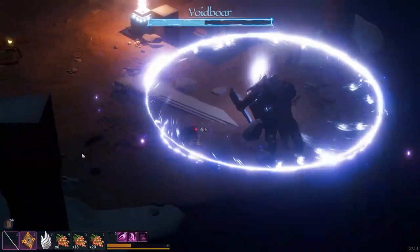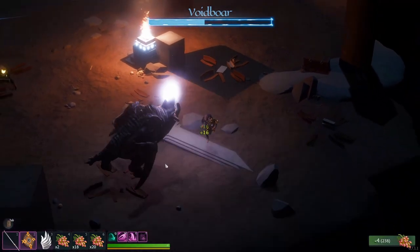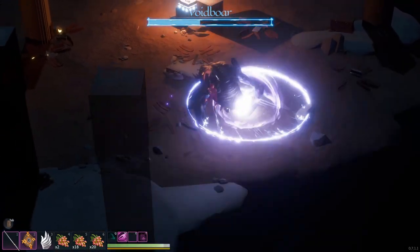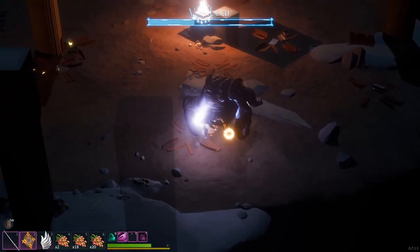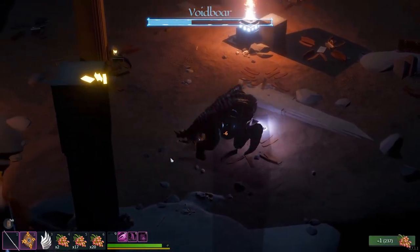With the lightning breath attack, I could not get him to do this attack when I made this video — I ran around for like five minutes trying to goad him into using it but couldn't. Not sure if it's a bug or what's going on with that. But usually what happens is when you run away to heal up or take a breath, he'll open his mouth and blast deadly electricity at you. If you get caught in the blast you will quickly die if you do not roll out.